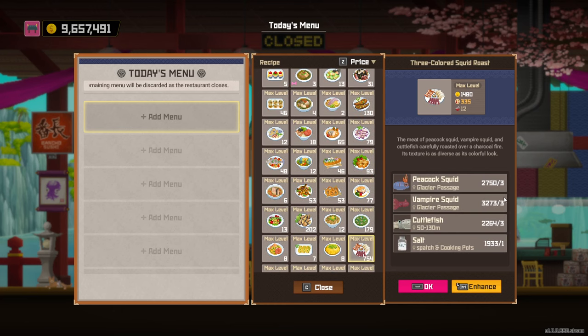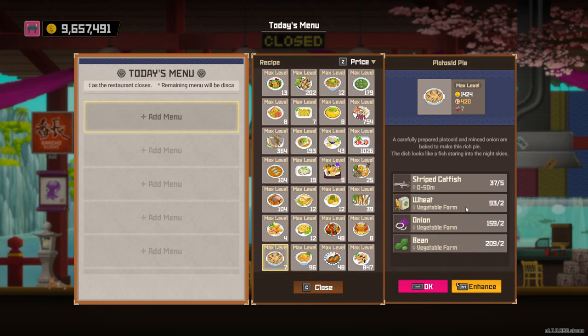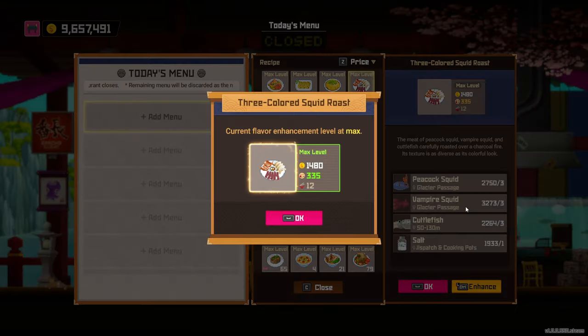After that you want to level up Lou, because he unlocks this dish. Some of the fish required are in the glacial passage area, which is quite a bit later on. Hopefully you've got your crimson fish rolled out earlier and the tropical fish sushi set is still a good one to serve - it's not far behind the best dishes. Once you have the glacial passage tank and the 50 to 130 meter tank leveled up a bit, the fish will breed a lot and you can dispatch on salt and level up this dish fairly easily.